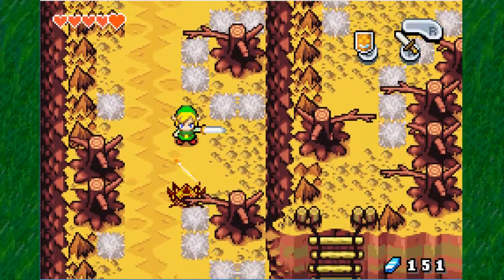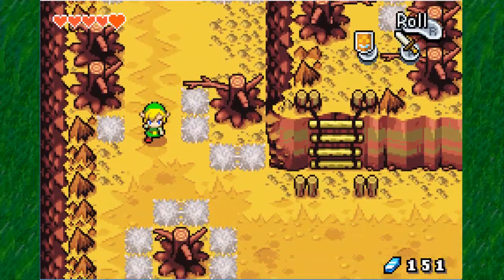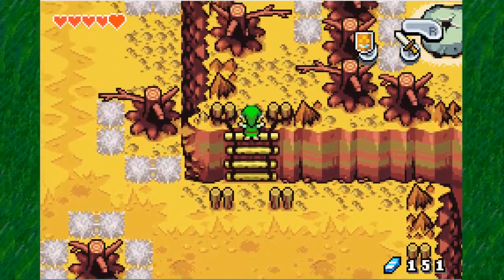You got a piece of heart. And in the chest here, we got a kidney stone and 50 rubies. Now that was a secret worth showing you guys — I completely forgot about that. It's because I realized I forgot that was not much of an importance. But again, I'm trying to get you all the pieces of hearts, and we want to get as much rubies as we can.